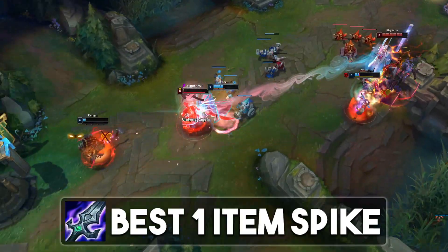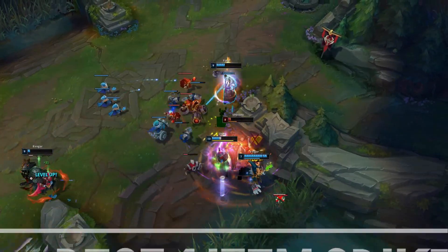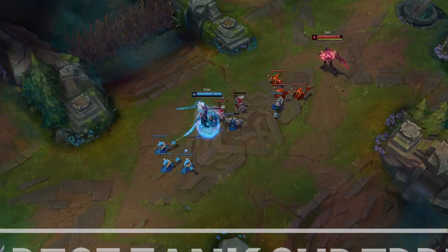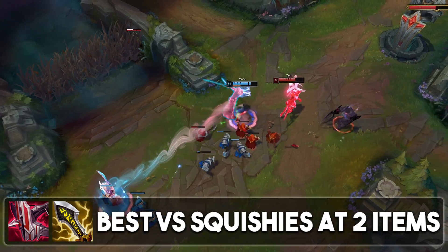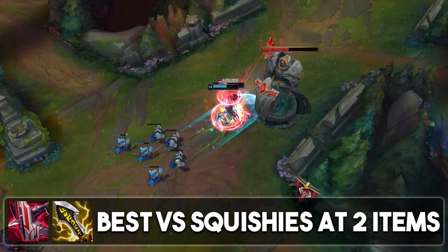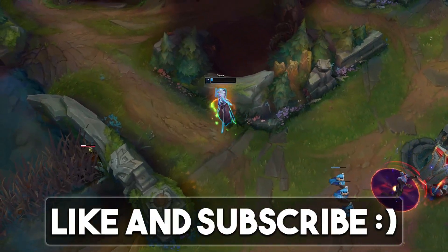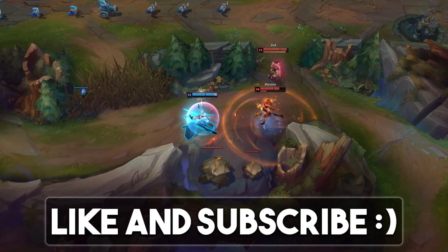Blade of the Ruined King is best in the early game on one item — it's going to provide you with more snowball power. Against tanks, Blade of the Ruined King is also going to be stronger. But if you're going up against a lot of squishy champions and you're not snowballing super hard in the early game, going even in lane and playing more to scale, that's where crit is going to come in and be a little bit stronger.